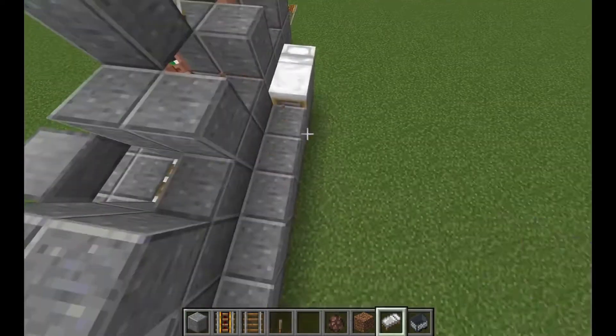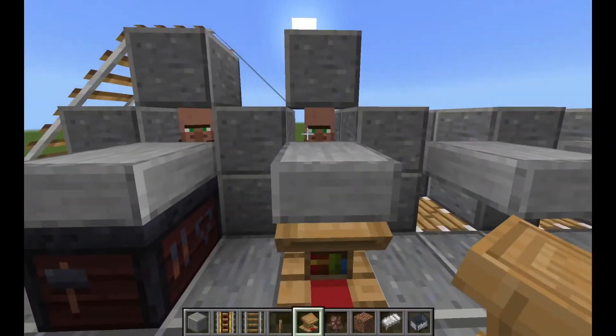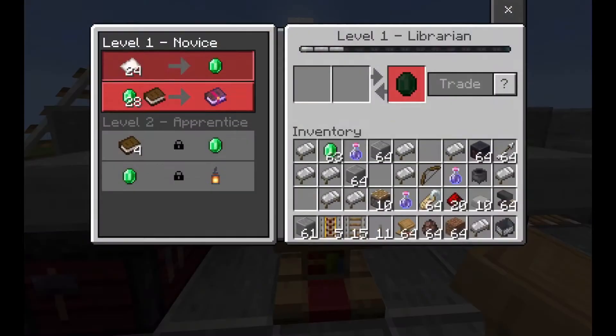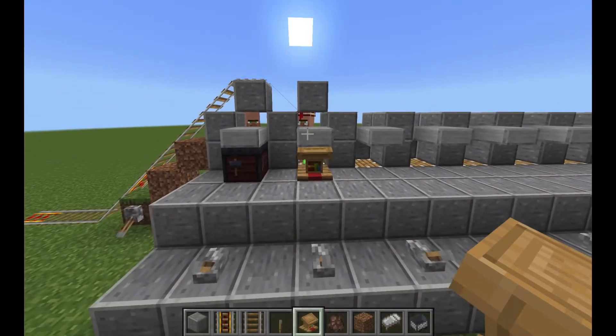Place a bed, then place a workstation. Break and replace to change his trade. Trade with him once to lock the trade in. Do this for all your villagers.